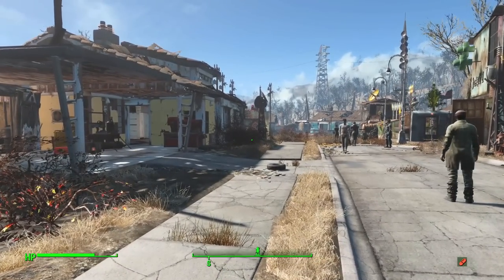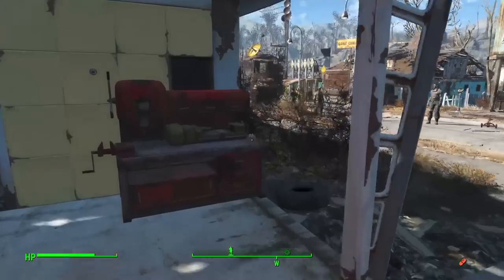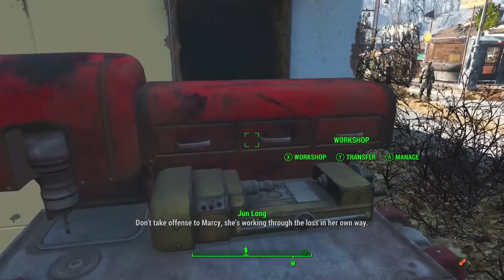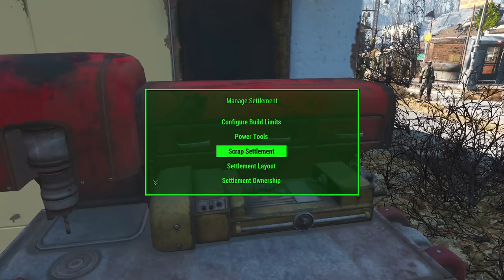Now I'll get to the others eventually. Let's talk about the meaty stuff for Workshop Framework. If you are not familiar with this, Workshop Framework adds a manage menu to your settlement workbenches. If you go to that now, you'll find that I've changed it a little bit. It's reorganized to be alphabetical now because there are enough options where having it out of order is not useful. Previously, settlement layout was at the top just to draw attention to it, but if you're looking for layout, it just moved down a few slots.